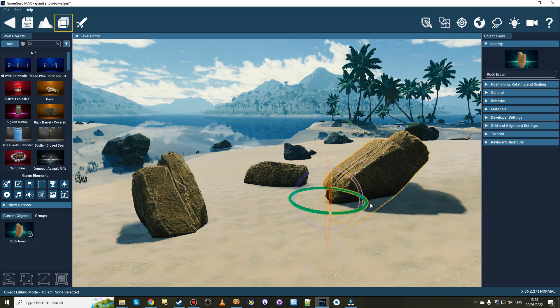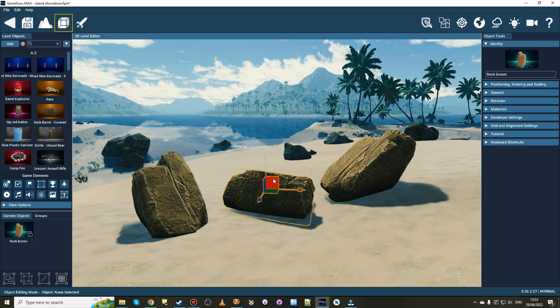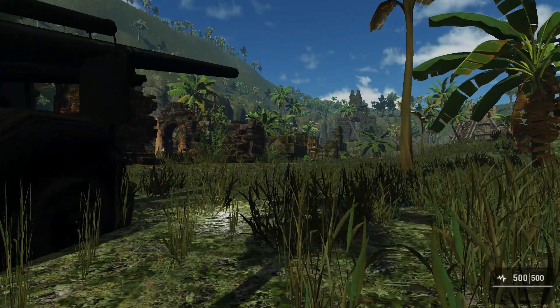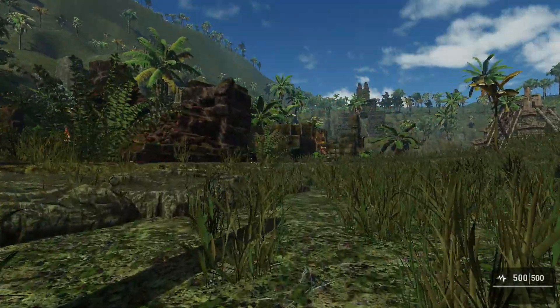Bug fixing and functionality work continues with improvements to the collision system that now handles more complex imported shapes. Also, the Particle System can now trigger one-time effects, such as playing an explosion when an event is triggered.